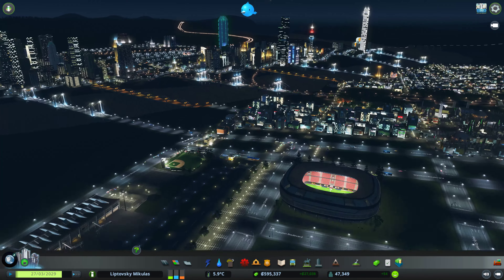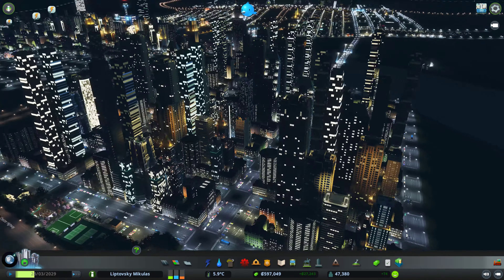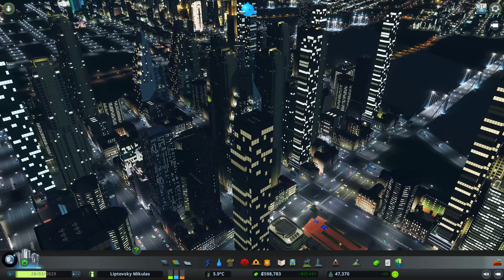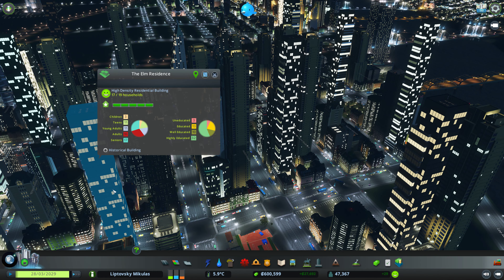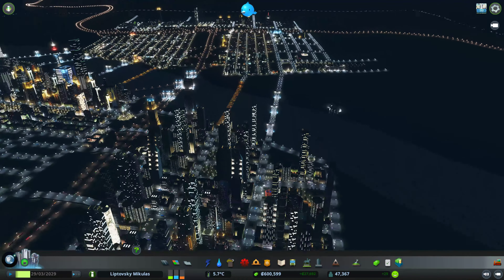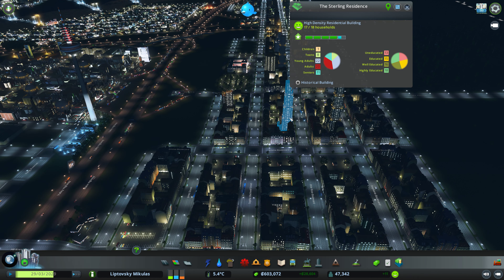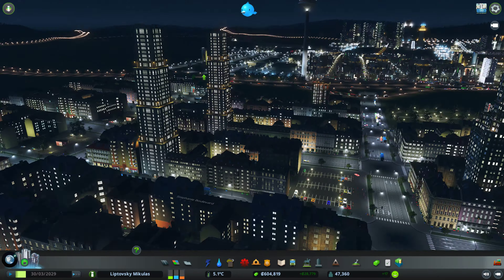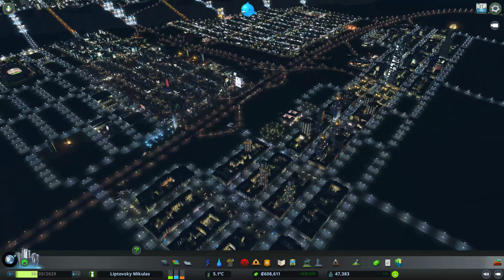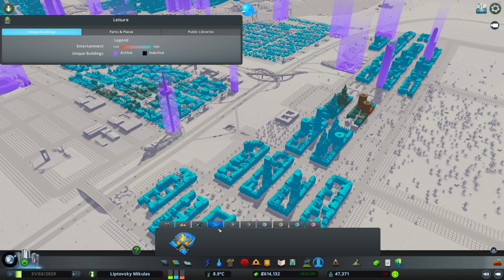Without further ado let's continue - it's beautiful now, that's definitely well-developed. On this part I assume all the buildings are maximum level five, and that would be the goal to achieve on the other side of the river as well. The better ones are almost level five though - those are skyscrapers of course.